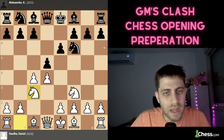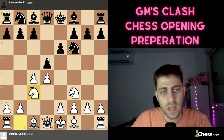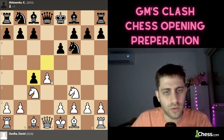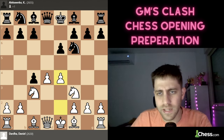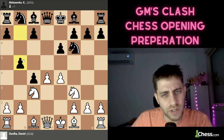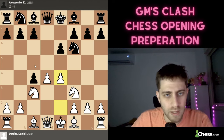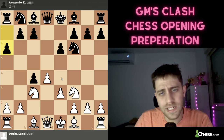Daniel plays d4, Nf6, c4, e6, Nf3, d5, and now Nc3. After Nc3, there are several options: Bb4, c6 — maybe the Slav — or Nbd7. But Kirill plays dxc4, which should be fine for Black to equalize. For example, e4 or Bb4, b5 — there's a lot of theory here, something you should know if you want to play both sides. Daniel plays e3.